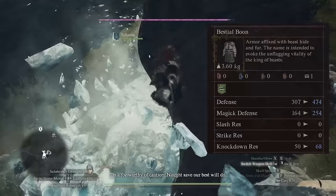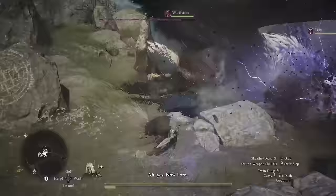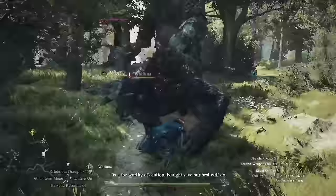For drip, you'll want to go with the Bestial Boon Armor, which has 474 base defense, 254 magic defense, and 68 knockdown resistance. For cloaks, you can pretty much wear whatever sports the highest drip, since most of the base stats are the same — these are mostly cosmetic items. Now that we've brought the whole build together, let's take a look at the Thief in action.